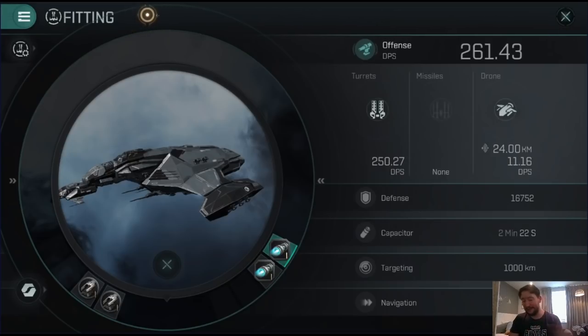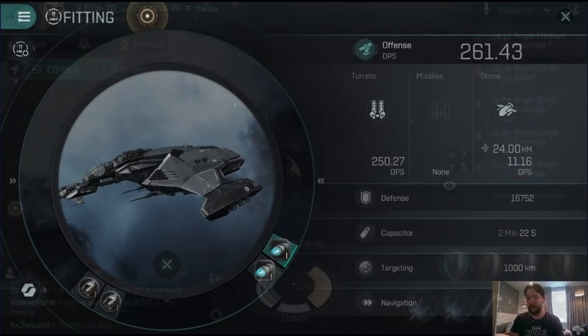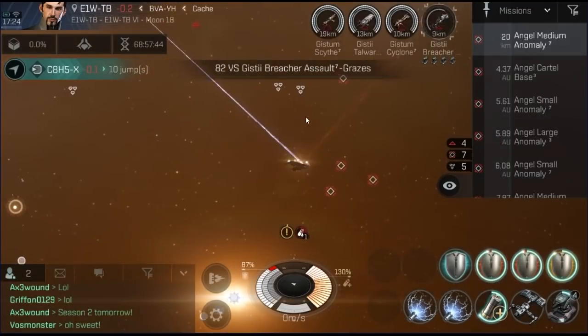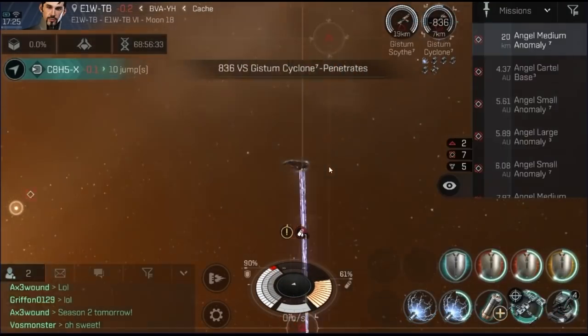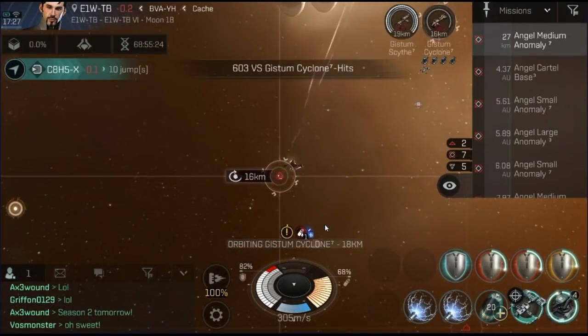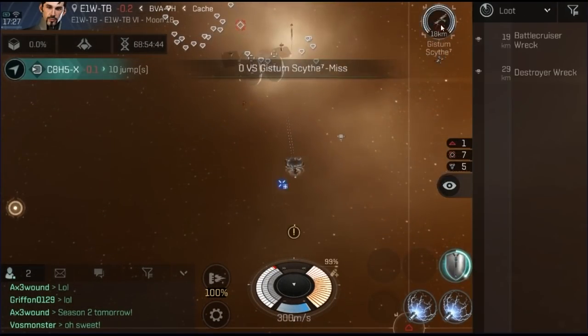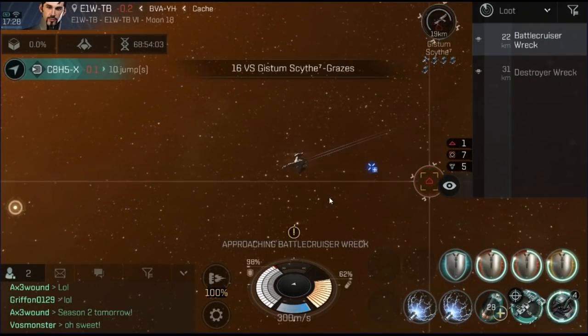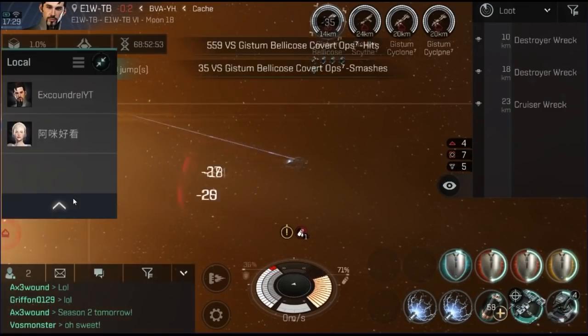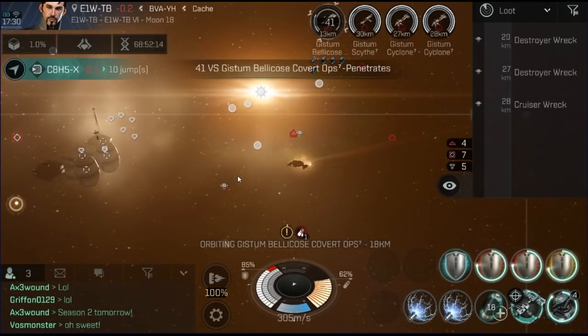That is a complete overview of fittings, skills, and the Mower in general. Let's now have a brief look at a Tier 7 anomaly clip. What I want you to focus on here is the flow of the capacitor and the shield. I've sped the video up to 10 times speed. As you can see, the shield really doesn't take that many hits. The capacitor is stable between about 50% and 60%, and you use the shield battery to provide a surplus of capacitor to boost your shields back up to around 100%.